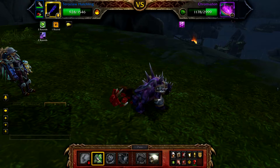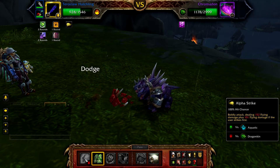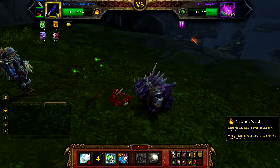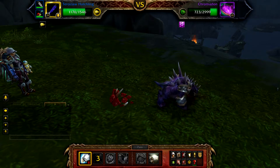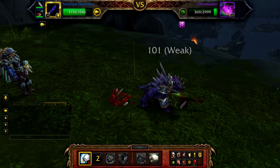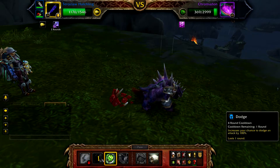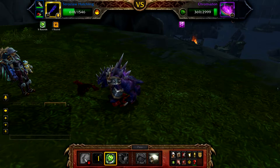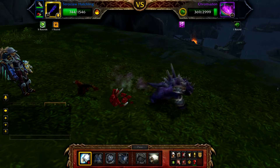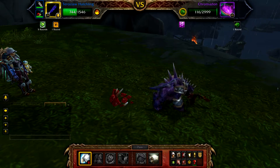Then continue to Alpha Strike again until the next Howl. On the fourth Howl, your Dodge will again be on cooldown, so you can use Nature's Ward here again, or you can just cast Alpha Strike until Cromodon is defeated. You can also use Dodge when it comes off cooldown to avoid some damage, especially if Cromodon gets the Dragonkin buff where it does an extra 50% damage.